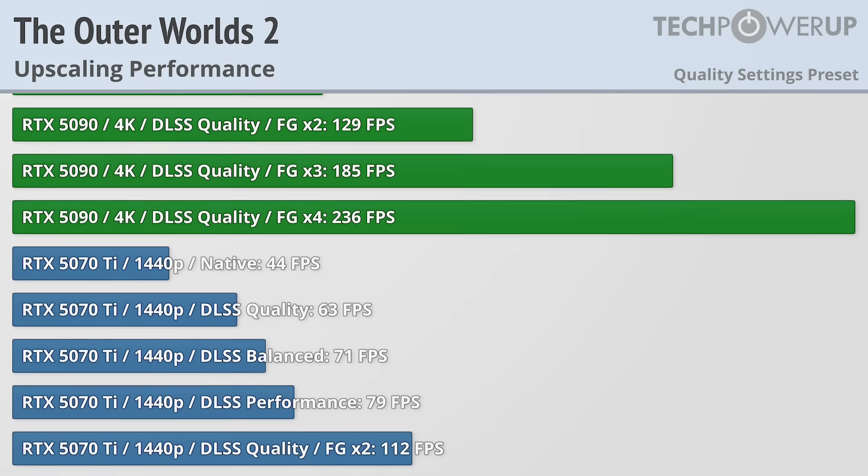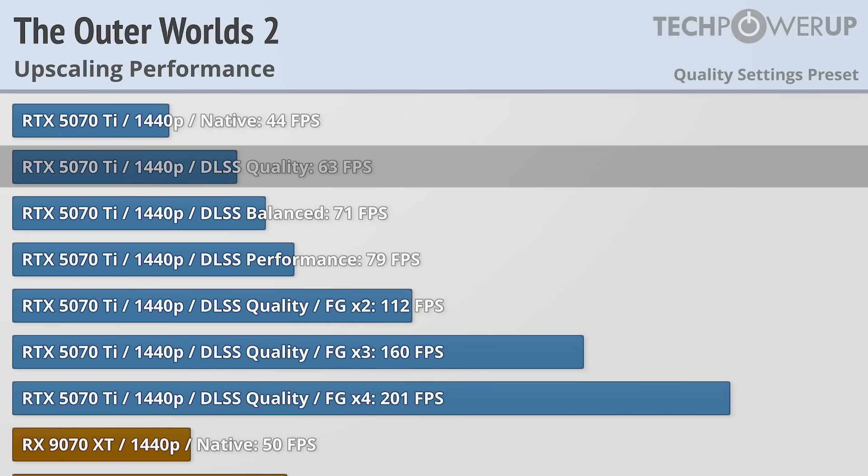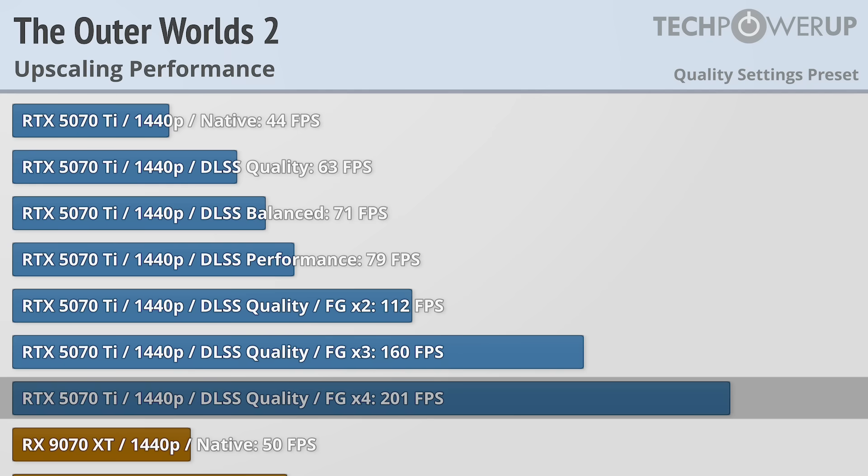Moving over to the RTX 5070 Ti at 1440p, the story is very much the same — the quality setting gives roughly 44% better performance, in line with the high quality preset, and more importantly pushing you above 60fps, with that stretching up to 200fps with frame generation.